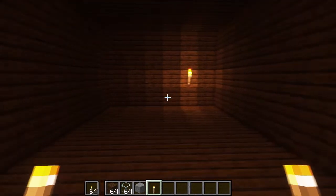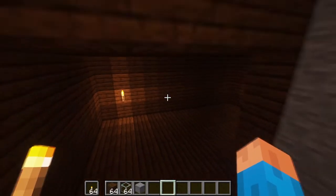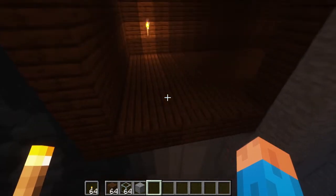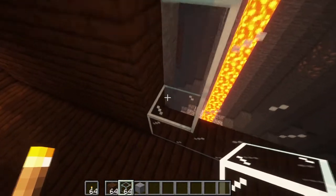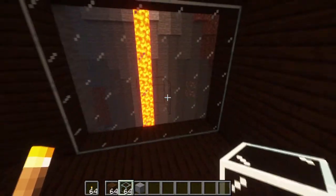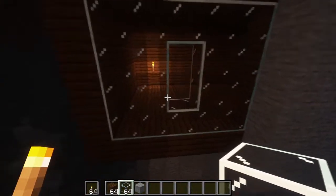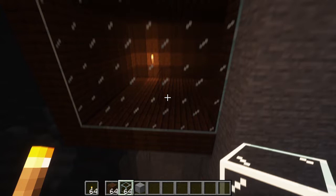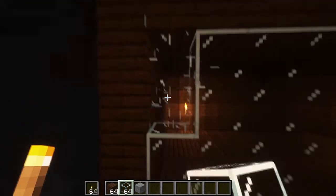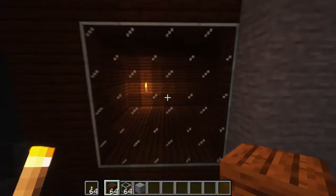So now let's use some of that glass. Let's get that torch out of the way. Nice big window. I think I'm gonna make the window a bit skinnier. There we go.